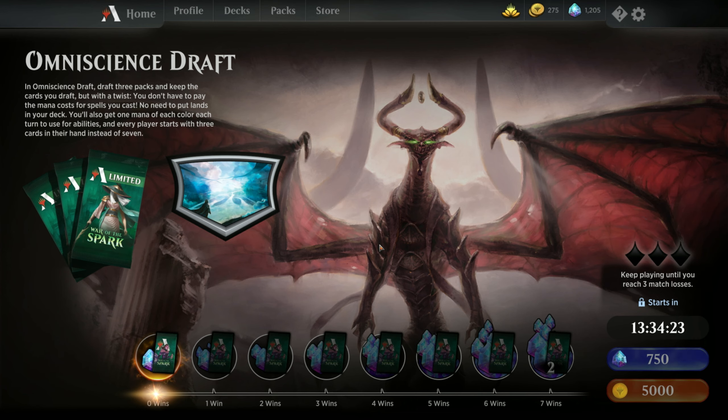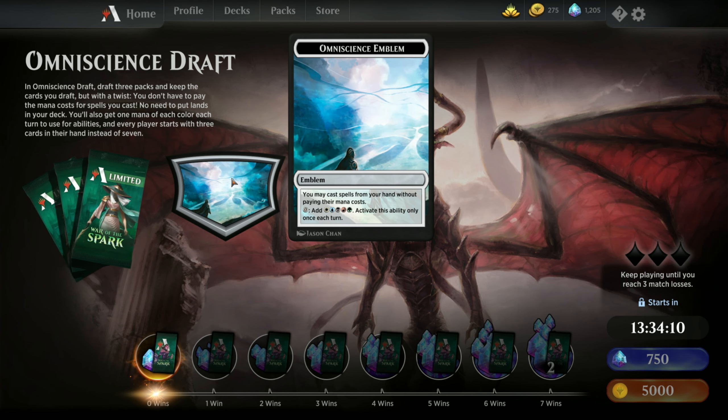I thought this draft was really interesting when I read it, so I just wanted to do a quick video and talk about it. It's a normal draft where you get 3 draft packs and draft through them, but you have this emblem in play during the entire game. You may cast spells from your hand without paying their mana costs, and you pay 0 — add WUBRG — activate this ability only once each turn. That second ability must be for activating card abilities, but the first ability is the clincher here, which makes this draft really interesting and I think will produce some very interesting decks.